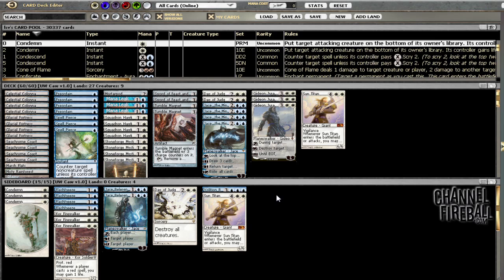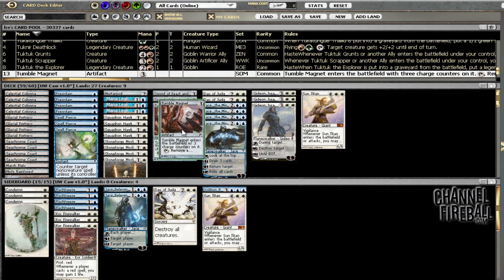Welcome to day two of Cobblade. This time I've got what's pretty obviously a straight blue-white build. So what do we got here? We've got not a whole lot of spice. We've got two tumble magnets as removal spells and then a mortar pod. Those are kind of sweet.